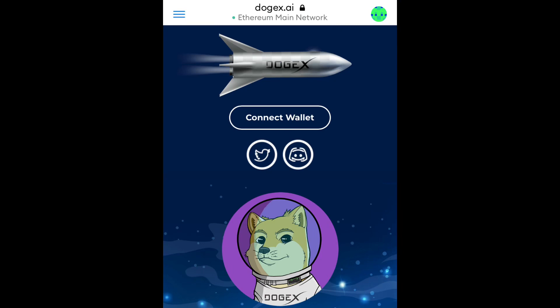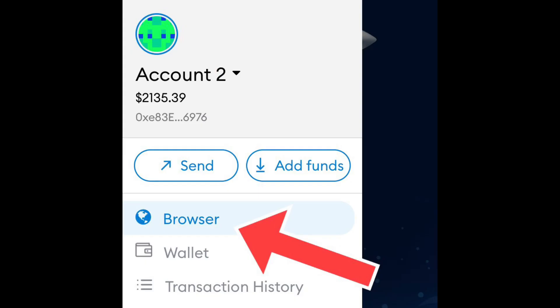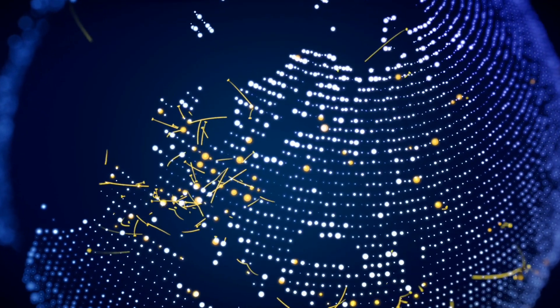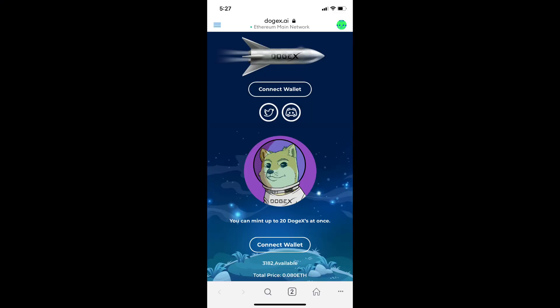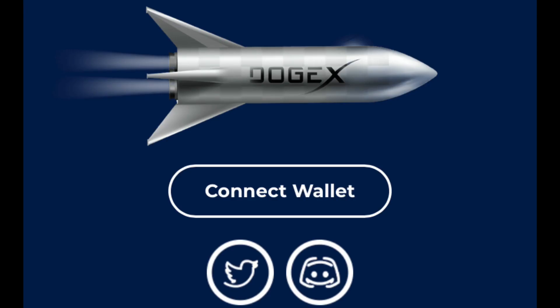As a next step, go to DogeX.ai in the MetaMask browser. If you do it on your phone, you're going to see there are three lines — click them, then click on browser. In that browser search section, it looks just like a normal search bar, but you're going directly through MetaMask. Once you're on the DogeX.ai website, type in DogeX.ai exactly. Then you're going to see a connect wallet button. Because you're already in your MetaMask browser, it will automatically connect directly to your MetaMask wallet.